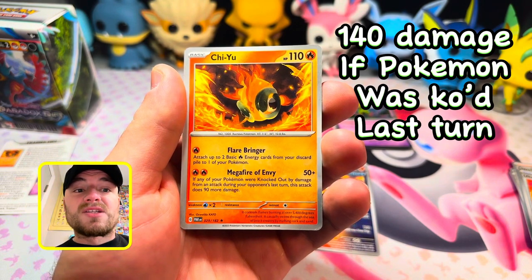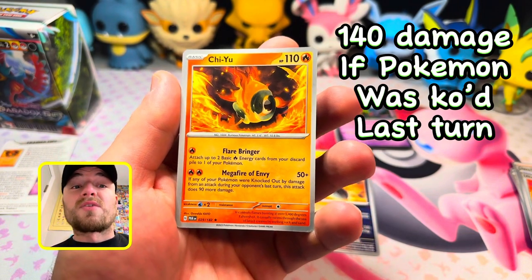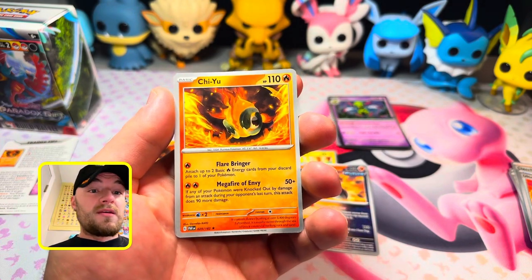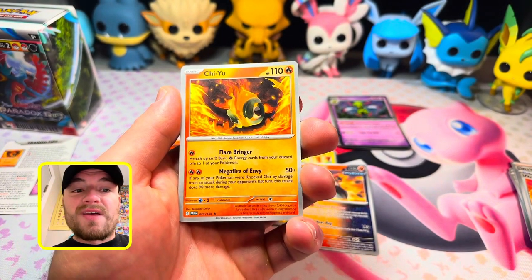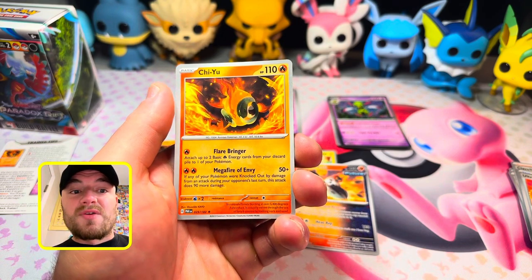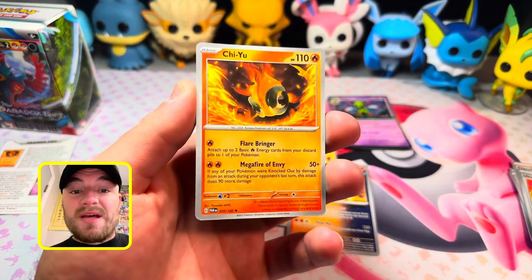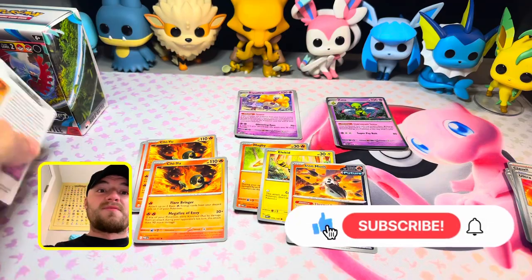You get three Chi-Yu, and these are what will help you out in a bind when you're down to your last one or two. Flare Bringer: attach up to two basic Fire Energy cards from your discard pile to one of your Pokemon — it has to be the same one, not split between two. Then Malevolent Fire: does 50 plus 90 more damage if any of your Pokemon were knocked out by an attack during your opponent's last turn — so that's 140 — very beneficial if you sacrificed your Elekid or your Magby.